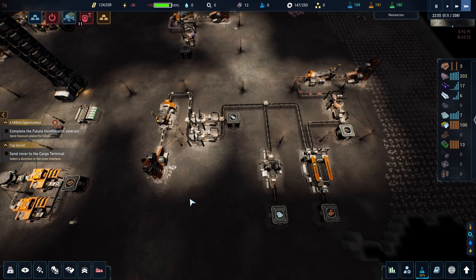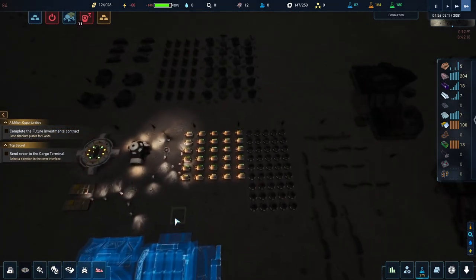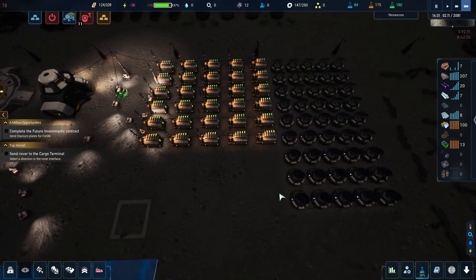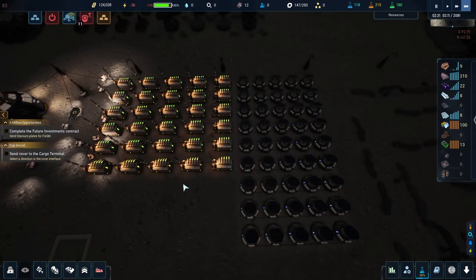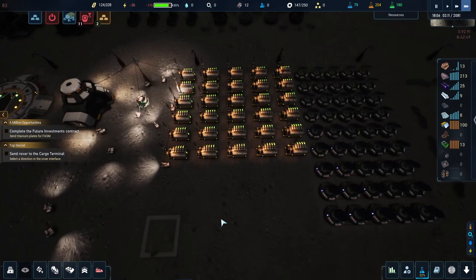That gives me a small chance to build up on resources afterwards, then I can go back and add more power infrastructure. That's going to be the big thing for today - I want to add a lot more solar panels, probably about another four rows of batteries and about five rows of solar panels.